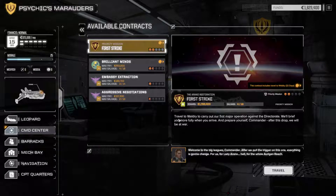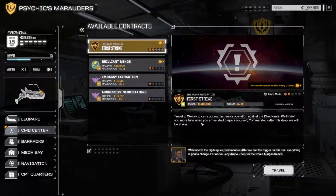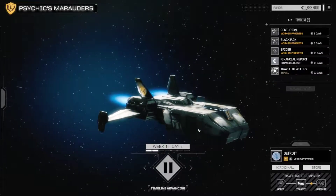Hello everyone and welcome back to Let's Play BattleTech. We're going to do the next priority mission called 'First Strike.' We have a travel time of 32 days, which is alright. In the meantime I did some refitting of our MechWarriors. We're traveling to Weldry to carry out our first major operation against the Directorate. After this drop, we will be at war - welcome to the big leagues. Everything is going to change for us, for Lady Ranova, and for the whole Oregon Reach.